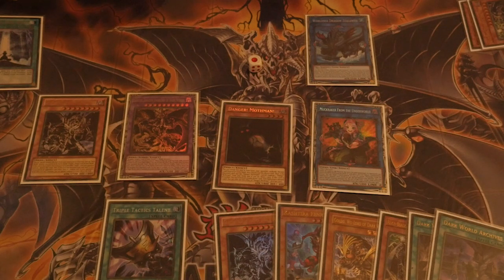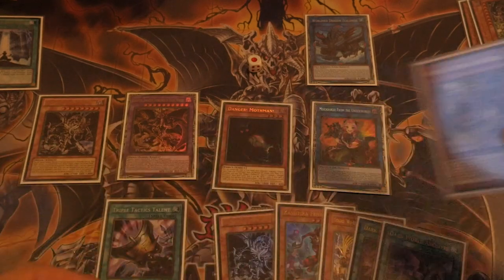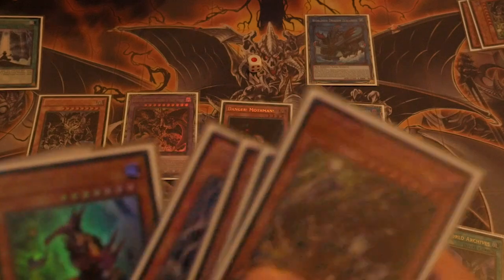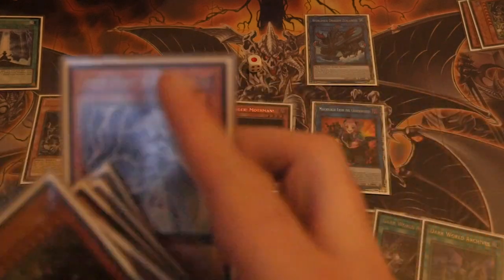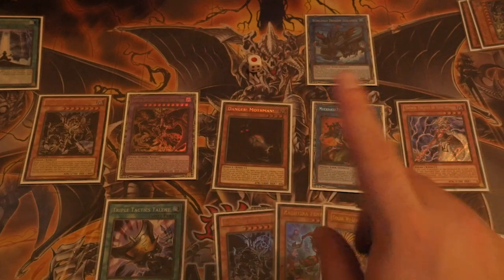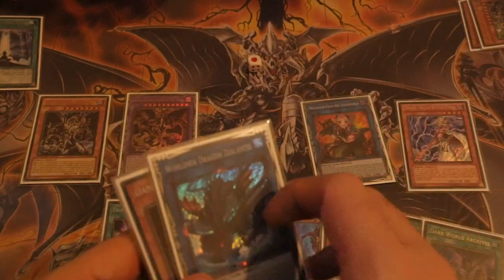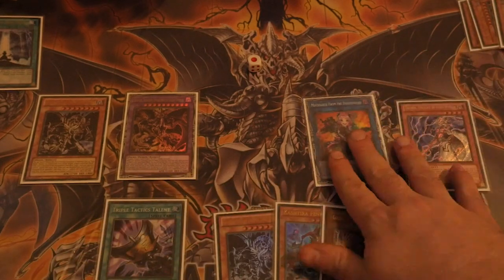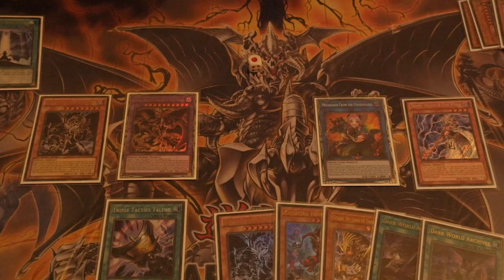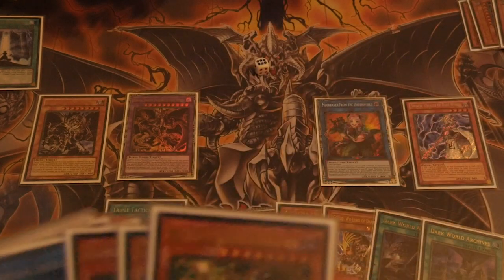Turn Shiruja into Zelantis. Keep in mind that anything that is not a Fiend will not be able to come back, so use Mothman and Sukinoko. Fenrir is in the way so you'll have to go into Muckraker — the only reason to keep Fenrir on the board is if they attempt to activate anything. Then use Muckraker's effect, discard Rainbow, and bring back something buff — Snow is fine. Now you've locked yourself into Fiends and your opponent in theory. You use Zelantis's effect to banish the entire board and it brings back all the cards that are Fiends. Because Muckraker makes you bring back your opponent's monsters, unless they're Fiends you can't bring them back — their entire board is gone.